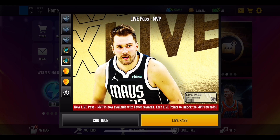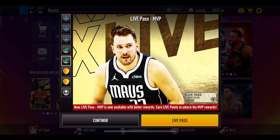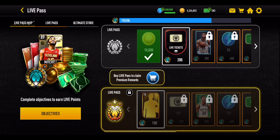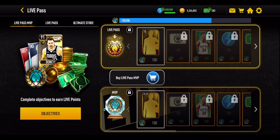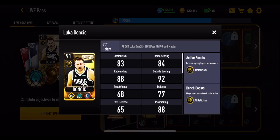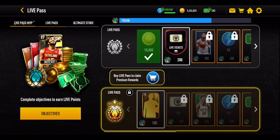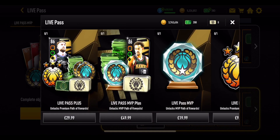Depending on what month you're in, you can use all of these tips to help yourself out in getting the Live Pass Masters. If you go into the limited time event, you'll see three sections running along the top. The very first section is the Live Pass MVP, which is where you try to get yourself Luka Doncic. You do need to purchase the Live Pass MVP or the Live Pass Premium by spending real money in the store.